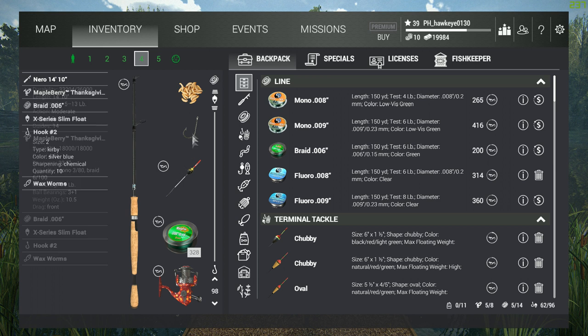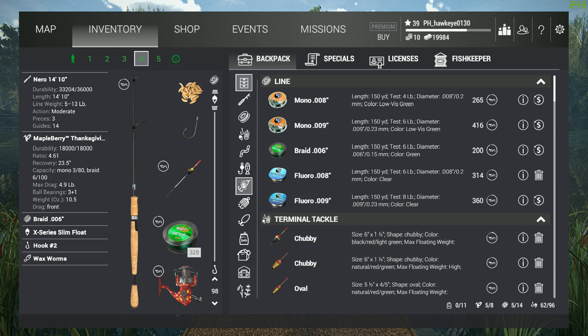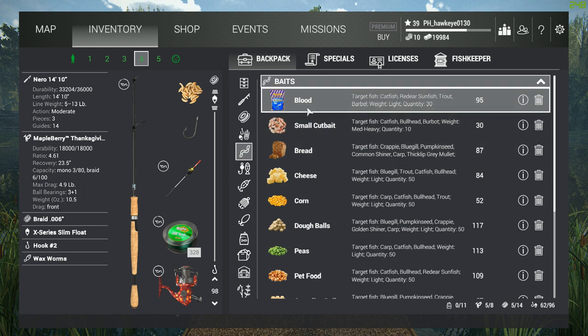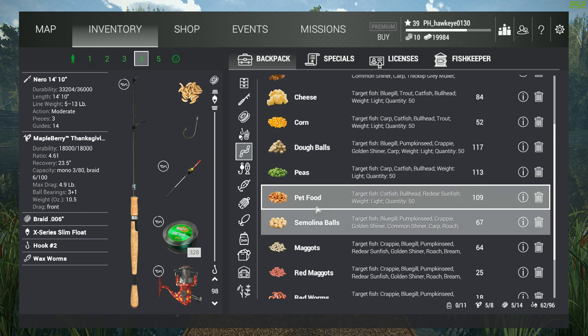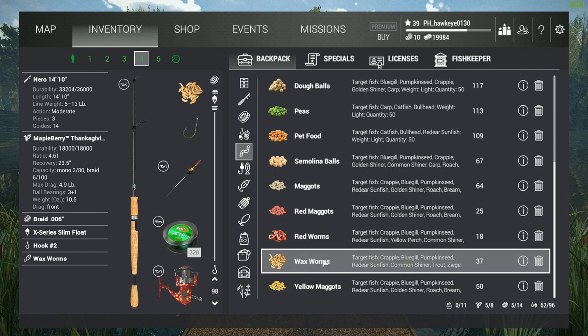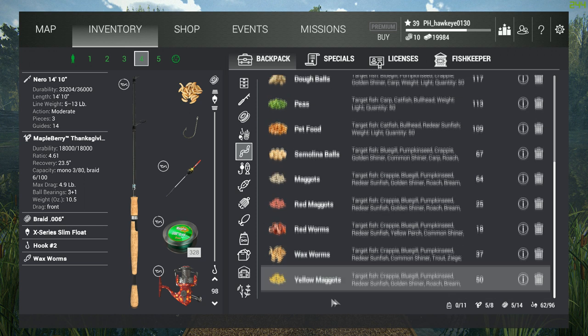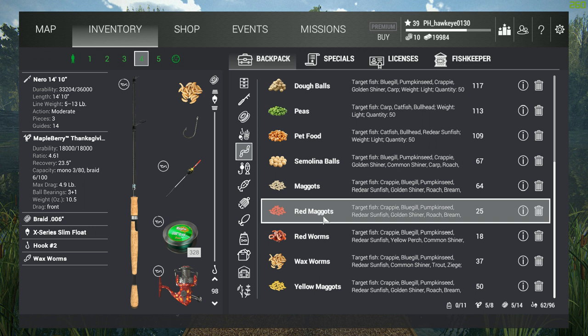To start off with this rod, we're going to be using wax worms when we go after the red ears. There are a lot of new baits for them: they will go for blood bait, pet food, maggots, red maggots, wax worms, red worms, and yellow maggots. The yellow maggots and red maggots are all brand new, so I'm going to probably be testing those out to see how well they work.